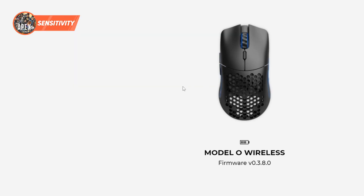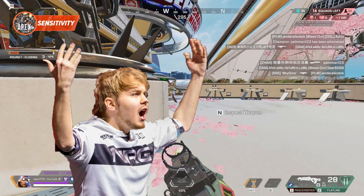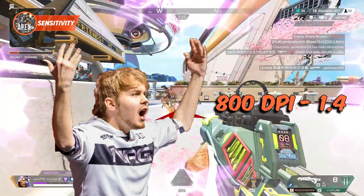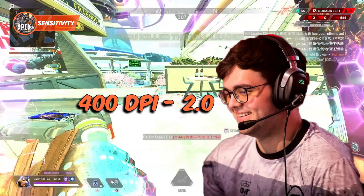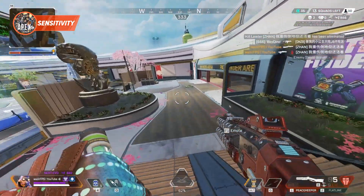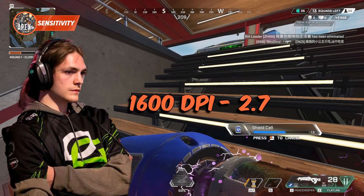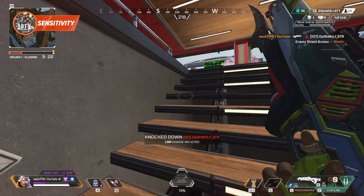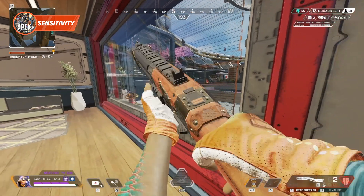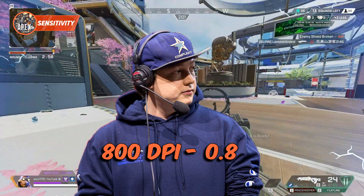DPI is a mouse value, and then the number that comes after is the multiplier. So 400 DPI 2.0 would be the same as 800 DPI 1.0. Sweet Dreams, player for NRG, currently plays at 100 DPI 1.4. Dropped, who plays for Space Station Gaming, uses 400 DPI and 2.0. Then, totally on the other end of the spectrum is Optic Skittlecakes, who plays on 1600 DPI and 2.7. This is by far the highest sense of any pro player and is actually incredibly unusual, but it works for him. Contrast this with Monsoon of Complexity, who plays 800 DPI at 0.8, one of the lowest senses in the game.